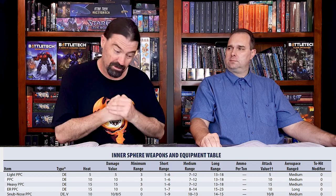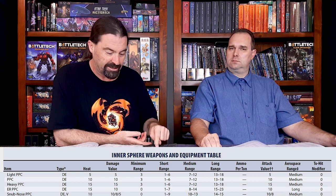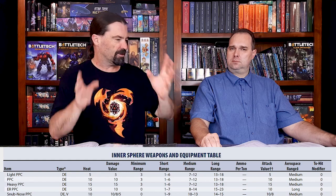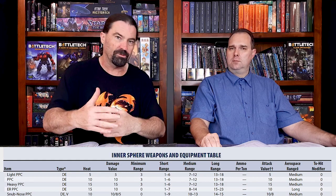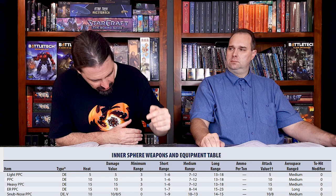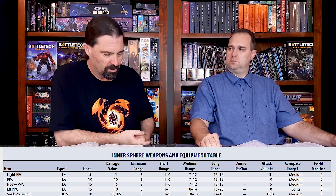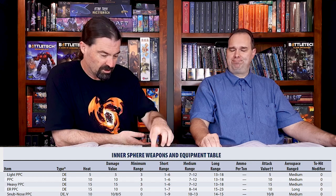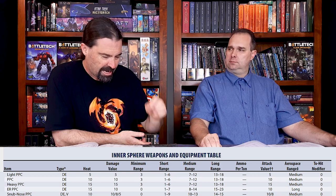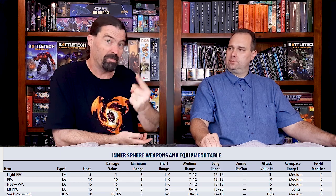That's a lot. If you don't add extra heat sinks to your mech, you are overheating. With the Awesome you can synchronize your shots and maybe get one, two or three on the heat scale. But if you haven't got extra heat sinks, that five over gets you an automatic minus one movement point. With your standard 10 single heat sinks, firing one ER PPC generates 15 points of heat — five over — giving you an automatic minus one movement point just from that one weapon.